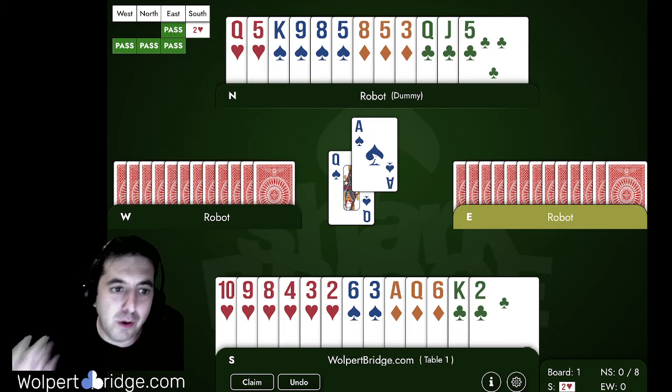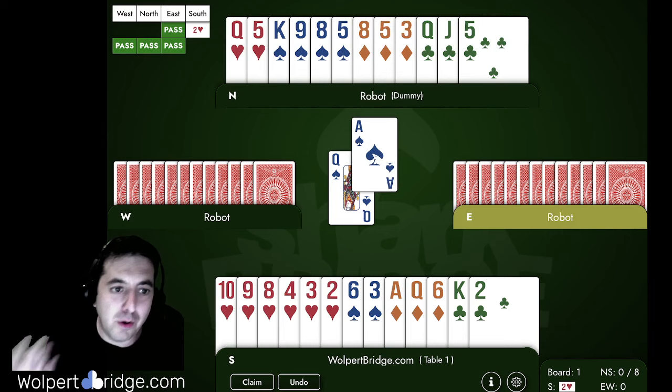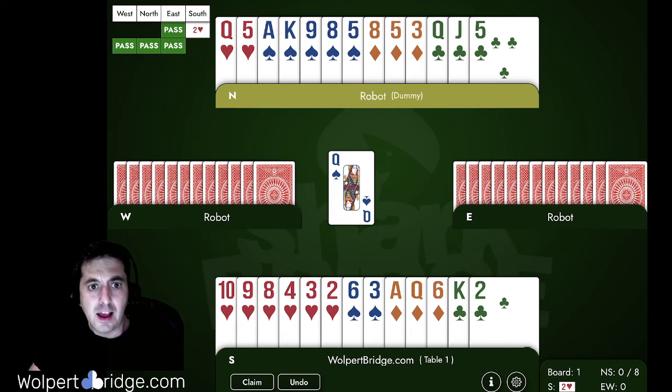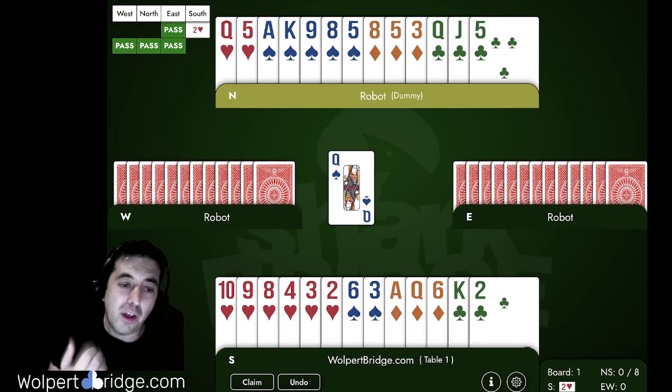The queen of spades is led and we win the ace. Before watching the rest of this video, you can play this hand on my website via the link in the description, or click the 'Play All Hands' button on the side. After the queen of spades lead, this is an entry problem hand. We're not going to lose any spades, we have only one club loser, two potential diamond losers, and maybe three hearts. It's easy to see we might take a diamond finesse, but what's really critical is establishing our club tricks while we still have an entry over there.